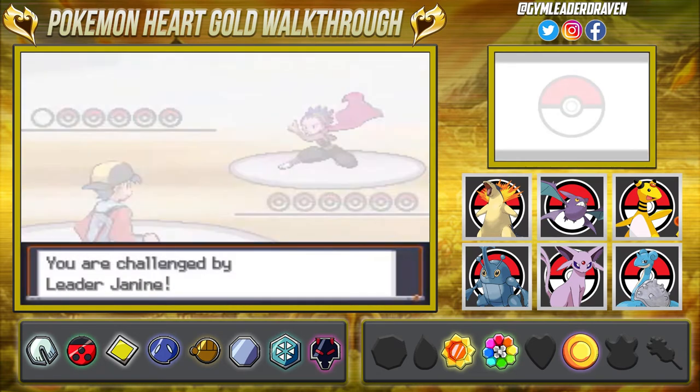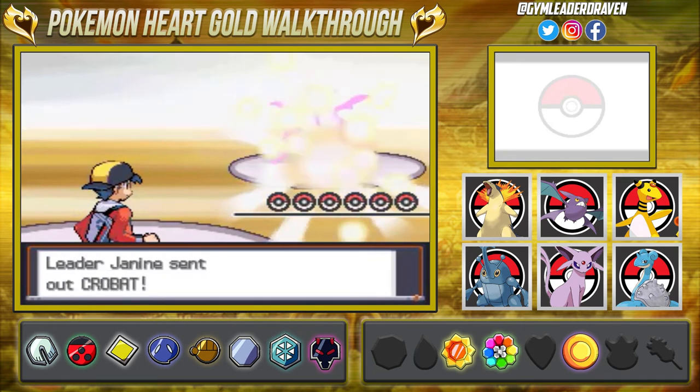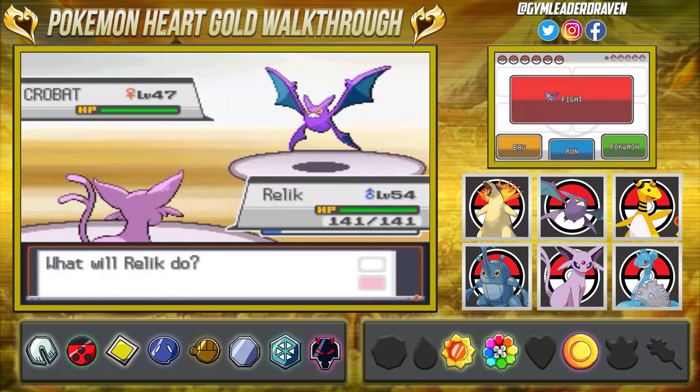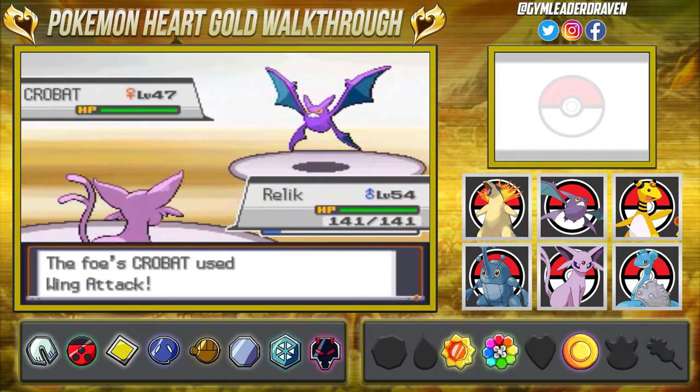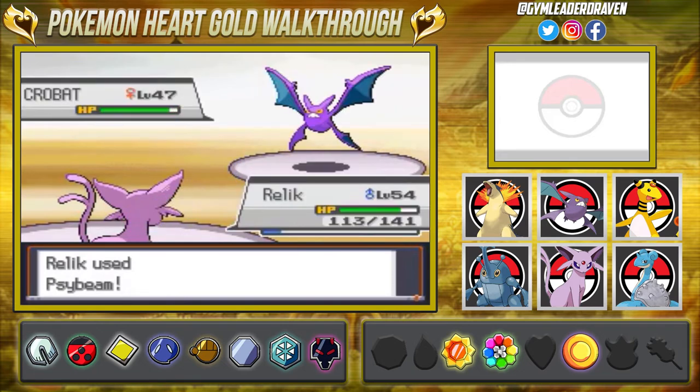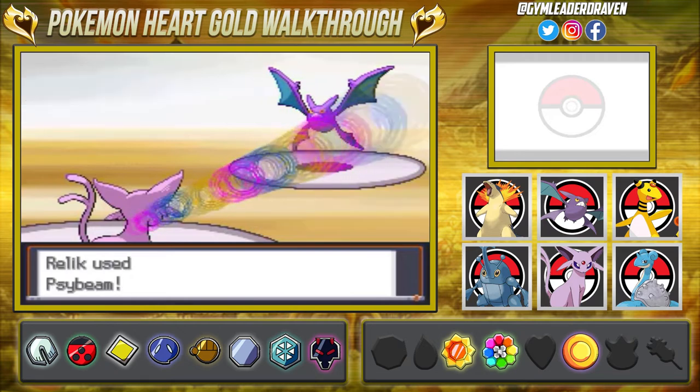If you guys are wondering where Koga is, we faced him in the Pokemon Elite Four so he's moved on while Janine took over. She's pretty much following the same mantra as her dad - poison type Pokemon, a lot of strategy, a lot of venom and confusion. They are a family of ninjas. Oh my god, nearly defeated this Pokemon - okay let's go again. Janine uses a Full Restore, you really can't blame her for that.